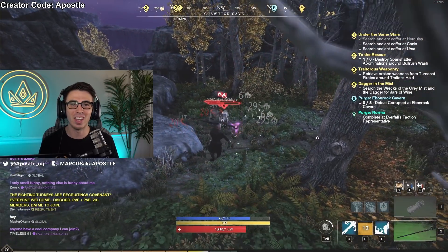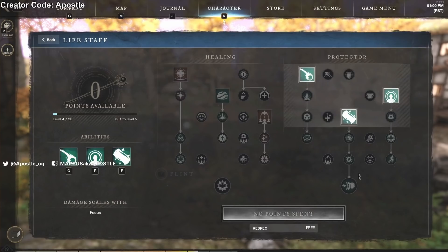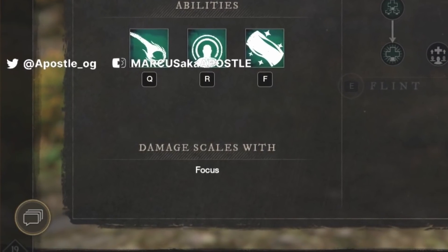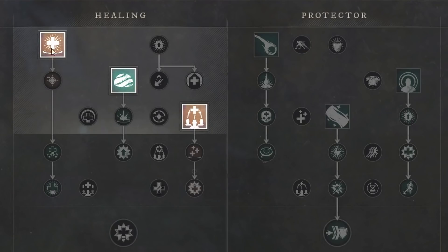Moving on from the fire staff, next up is the life staff for all you healers out there. The life staff is the only weapon in the game that scales with the focus attribute — the higher your focus, the more damage and healing you're going to do. With the life staff, you'll choose between two separate trees: Healing and Protector.